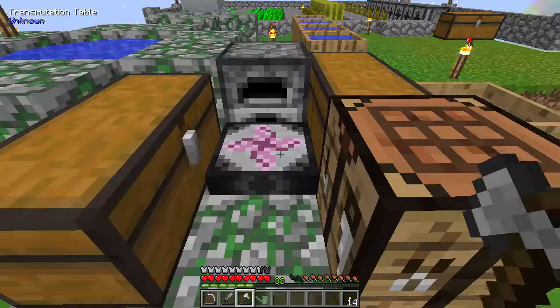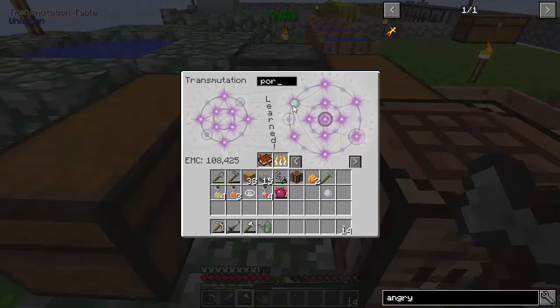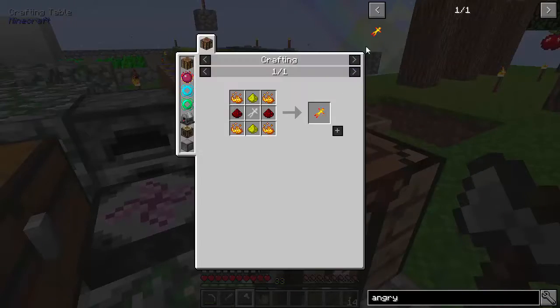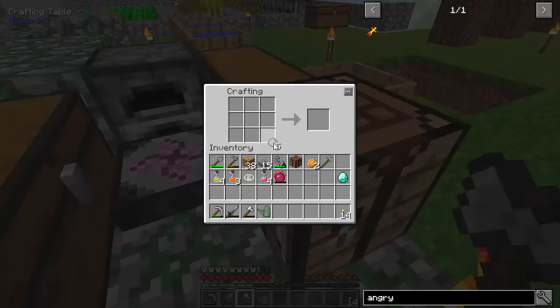Alright, good thing I can count — one, two, three, four. There you go. And also a diamond? Diamonds are expensive though. It's like spinning out diamonds left and right.